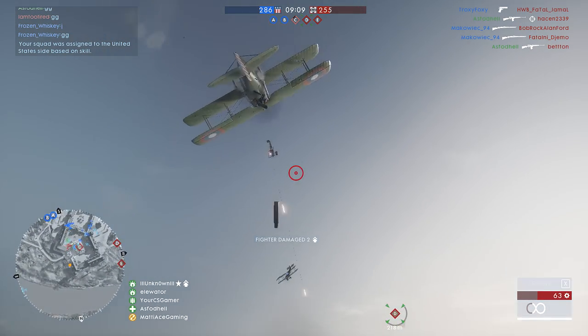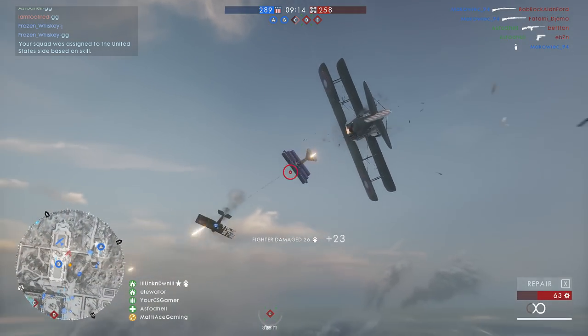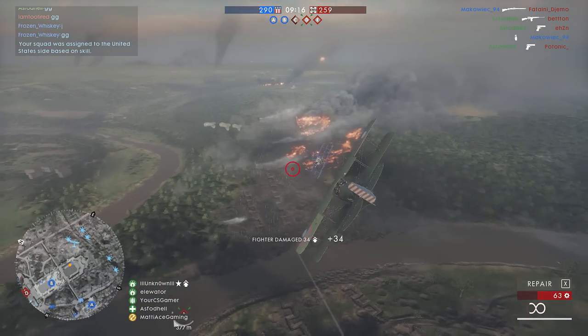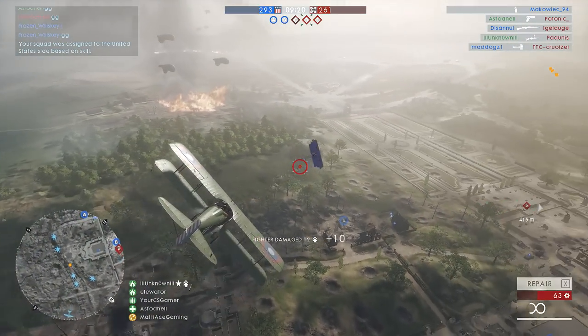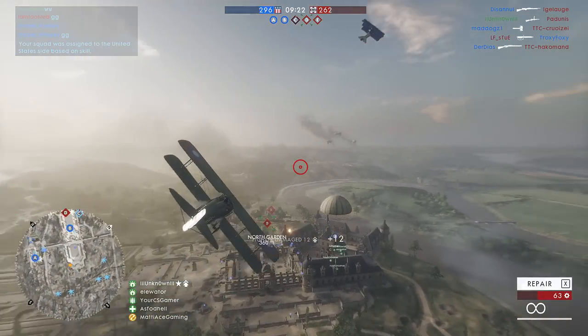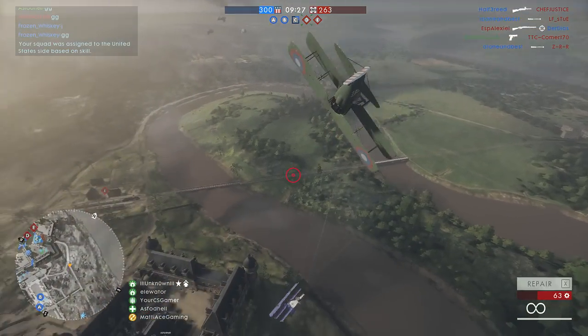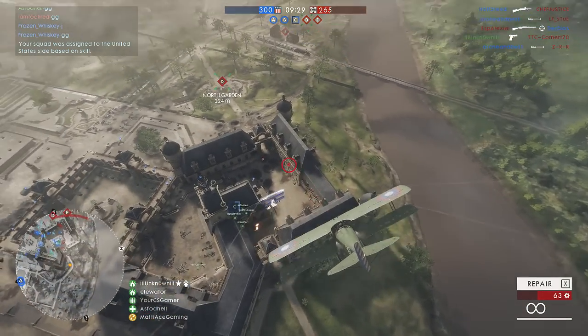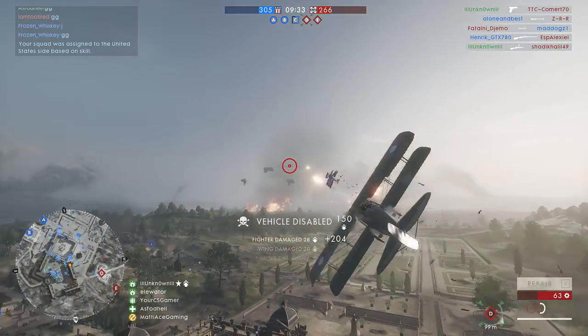Like I've mentioned in an earlier video, it is a lot easier to shoot down a plane that is already chasing another plane, because it makes it a lot more predictable. You will already know in what direction he's turning based on the plane he is chasing. That is exactly what happened there in the beginning. Also pay attention to how I'm putting my aim slightly ahead of the fighter plane — it's not nearly as much as you do with an attack plane, but you still have to lead a little bit.